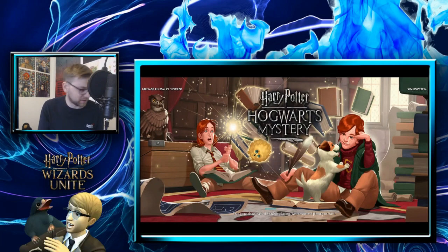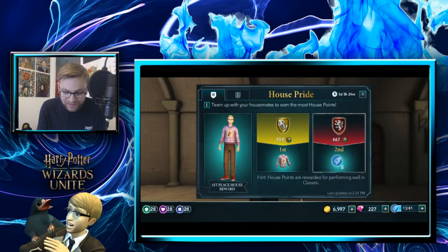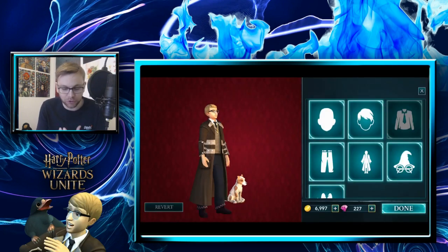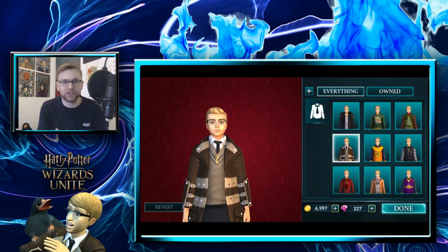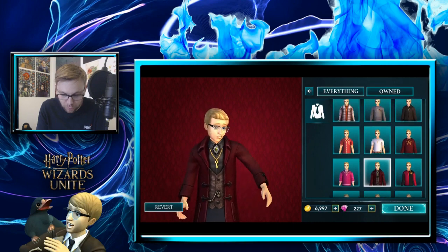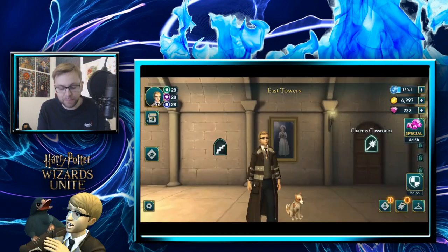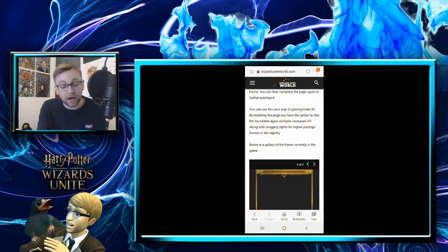Pokémon GO does it really well by giving you different outfits for completing certain achievements — a Pikachu hat, a new backpack. Hogwarts Mystery does this pretty well too because you've got clothes and accessories to customize your player. It would be nice to see the avatar change with that. In the current beta it's just a generic wizard with no face, but there has been talk about customization coming to the game. I'd like to see outfits you've earned through events, or maybe an exclusive outfit you get when you prestige.